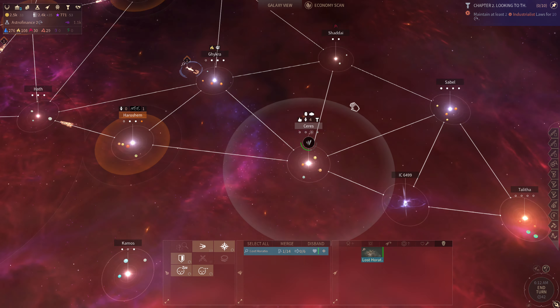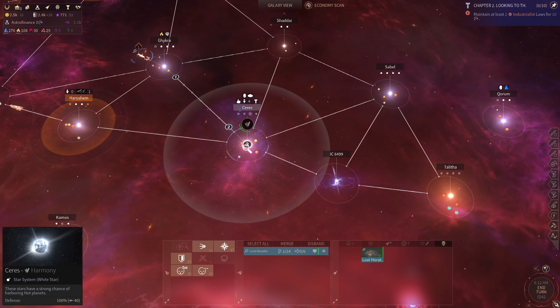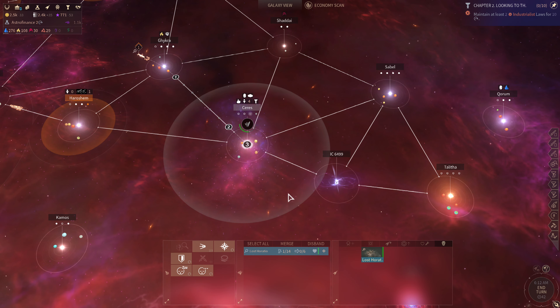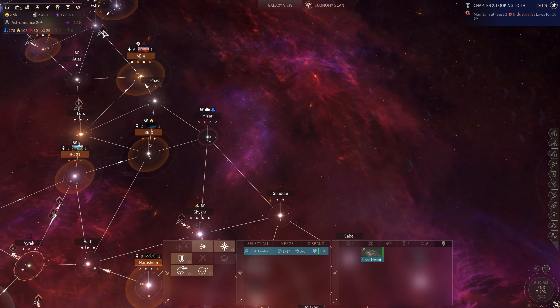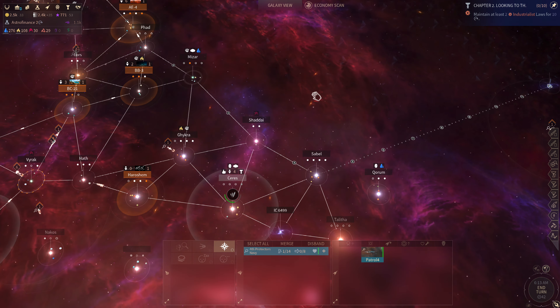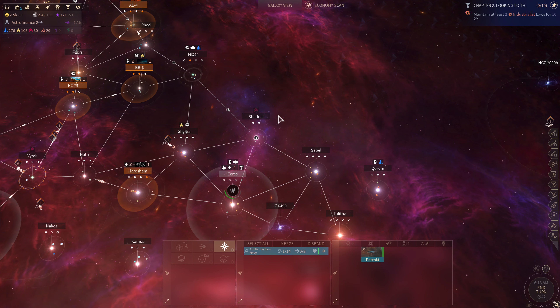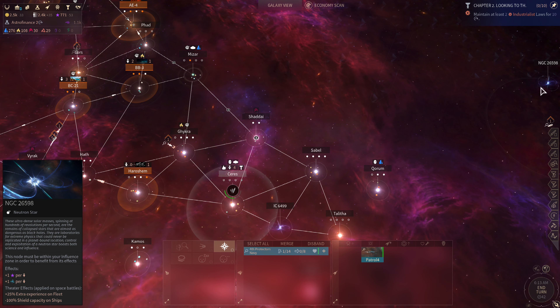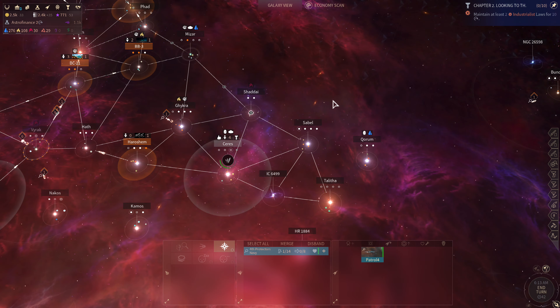The Lost Ratio has movement left. Ceres and Sable both have curiosities needing to be explored, so we'll plan on doing that with the Lost Ratio. The ship heading this way will fly to Shaddai first, and then the plan will be to send him out to NGC 26598.